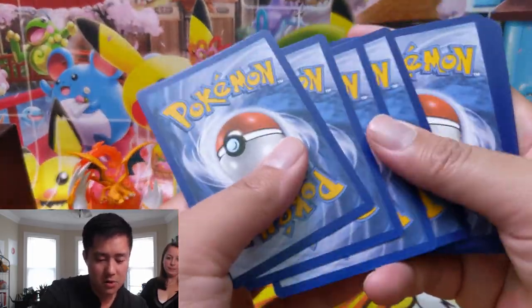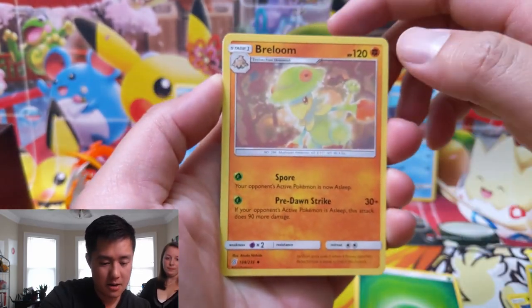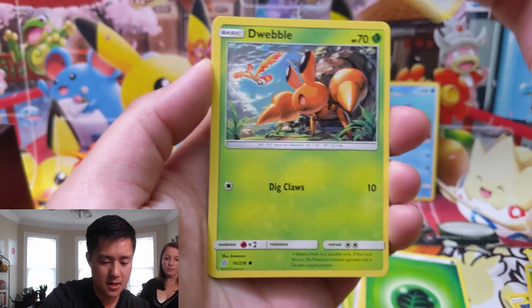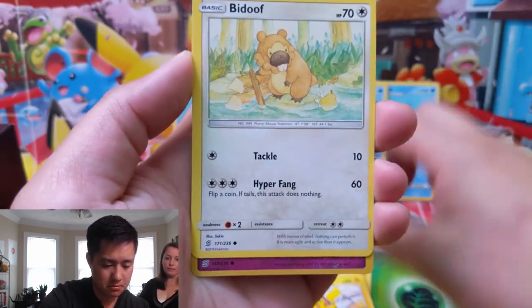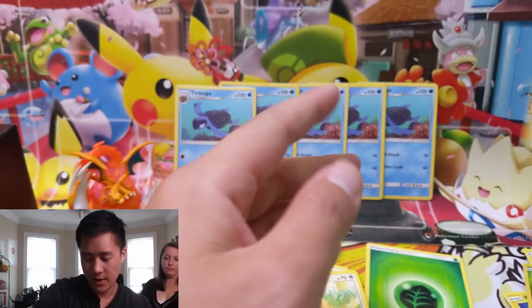On to pack number two, we have a Grass Energy, a Breloom — that's a pretty good card — Komala, Komala, Delmise, Likatung, Dewblade, Mana, Pikachu, Bidoof. The reverse is a Cottonee, and then we have a record for a regular rare.